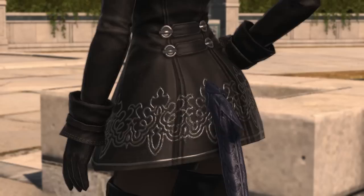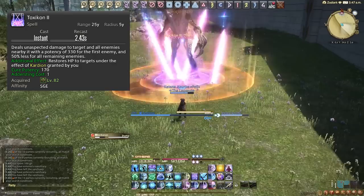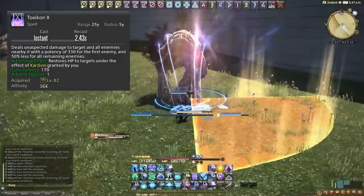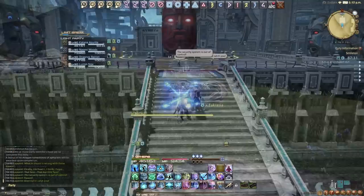Toxikon is always damage neutral on single target, but it has no cast time and it's also AoE, making it a damage increase on two or more targets. It's also a great mobility ability — when we need to move for mechanics in a boss fight or dungeon, we can continue dealing damage while moving, which is great overall. This is on the GCD, which is why we use it as a mobility skill, and it costs one Adder Sting stack each time.